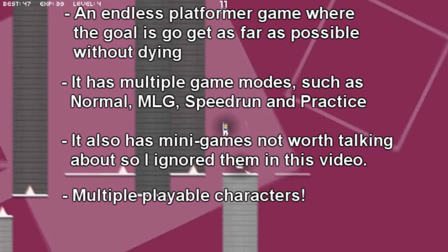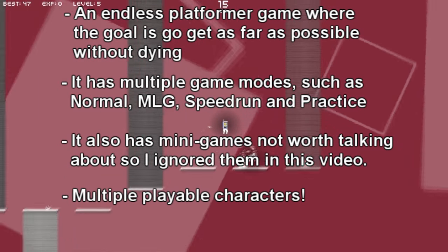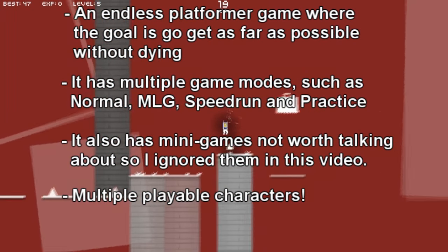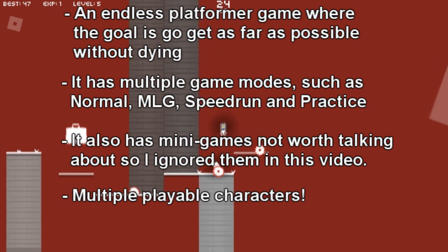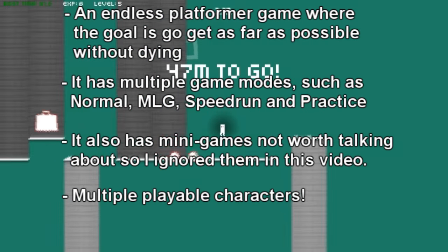The game also has multiple playable characters, such as a character that runs faster, a character that jumps higher, a double jump character, a character that attracts the diamond-shaped objects you need to collect to progress, and the regular average Joe character that has multiple skins but doesn't have any special abilities other than the fact that he can jump.